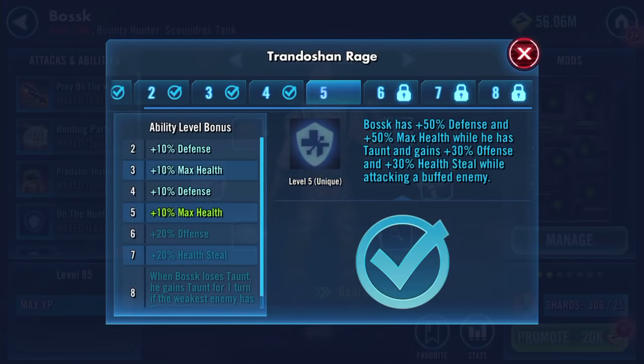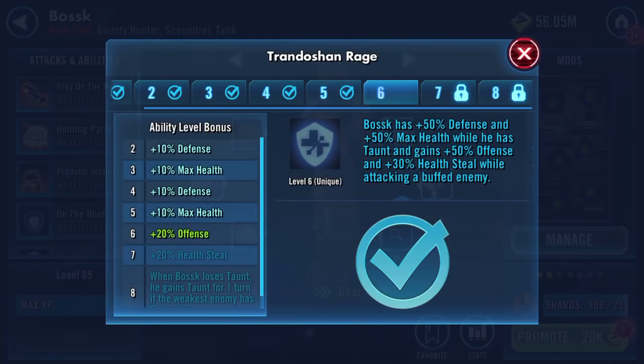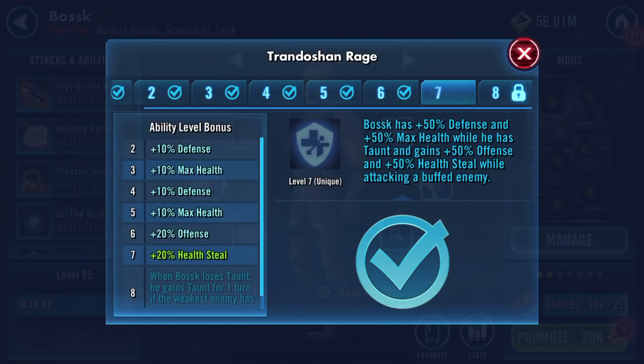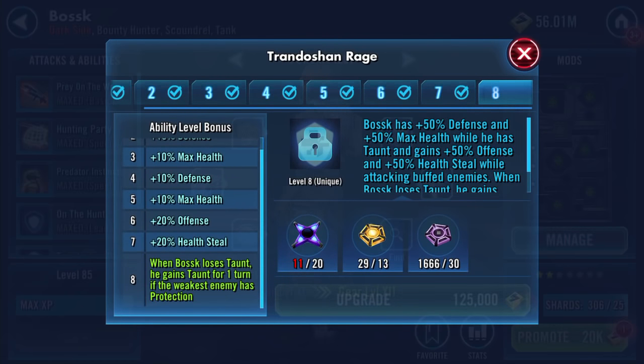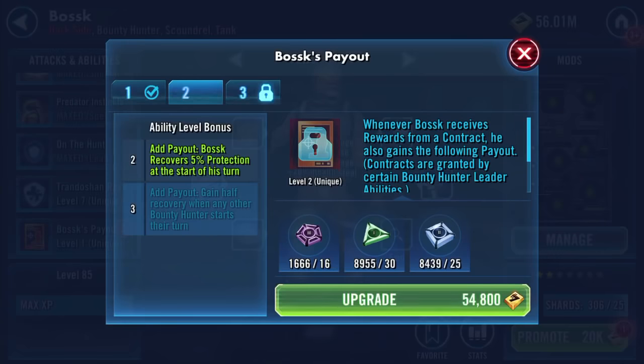Bosk has percentage defense and max health while he has taunt, and gains 50% offense and 50% health steal while attacking a buffed enemy. This is his second zeta: when Bosk loses taunt, he gains taunt for one turn if the weakest enemy has protection.